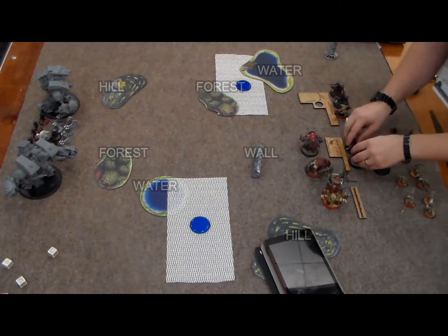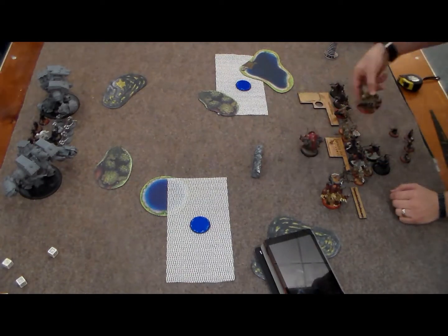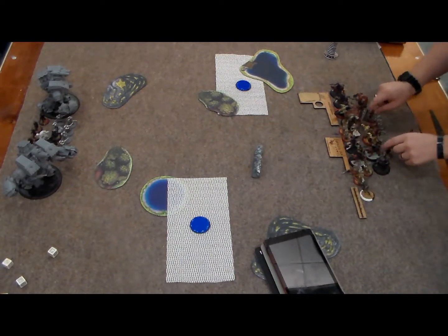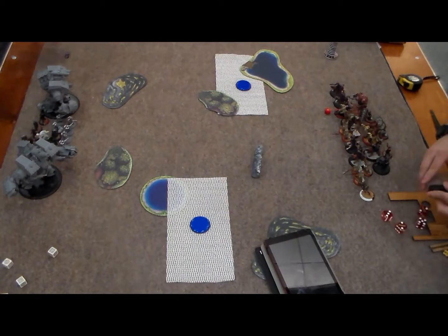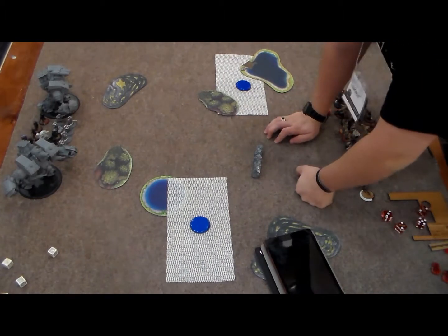We're playing the Entrenched scenario with two zones and two objectives in the middle. I took Bunker for my objective. He won the roll to go first and I chose this side because there's a forest protecting the corner of my zone. There's a little sliver poking out above the forest, but the important thing is I can hide behind the forest from his big rockets and still be in my zone.